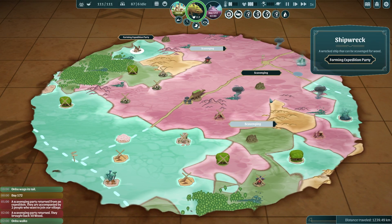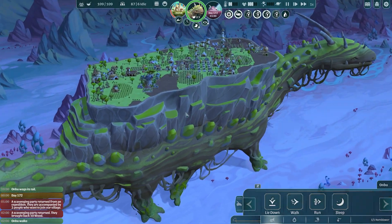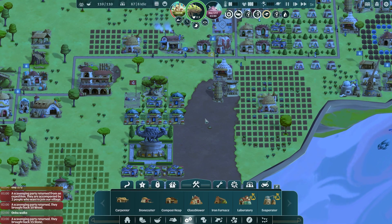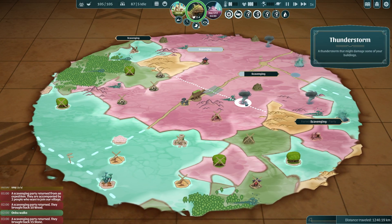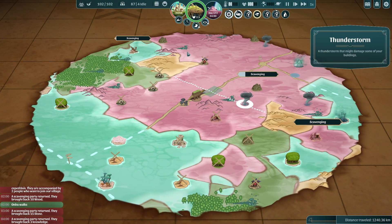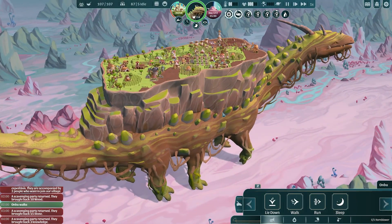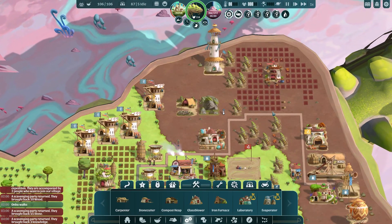Our wonder tree has gone in — look how cute it is, it's very pretty. 15 stone has also been brought back, which is great. Let's send them down over to this mine. Anbu, you may need to go a little bit faster than that — always just a bit worried. A scouting party brought back three knowledge, which is great. We're getting close to not needing any more knowledge because we've got so many things built.